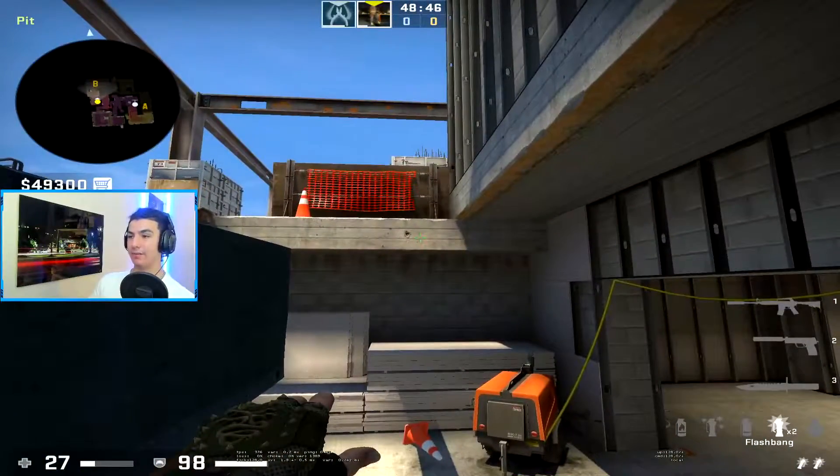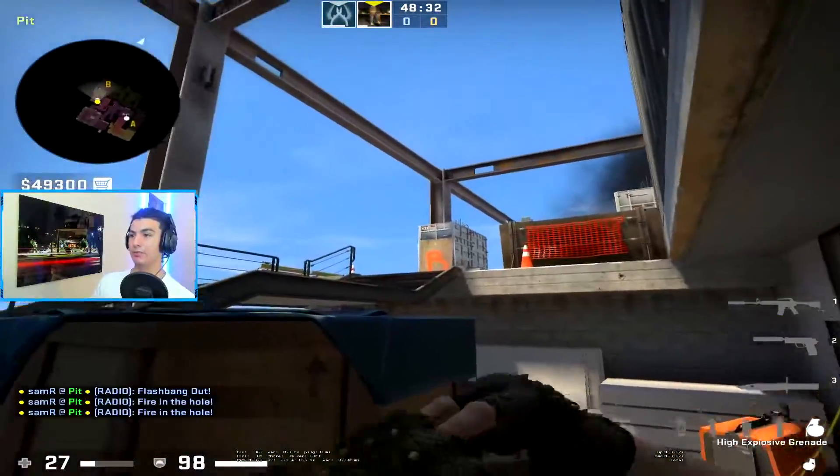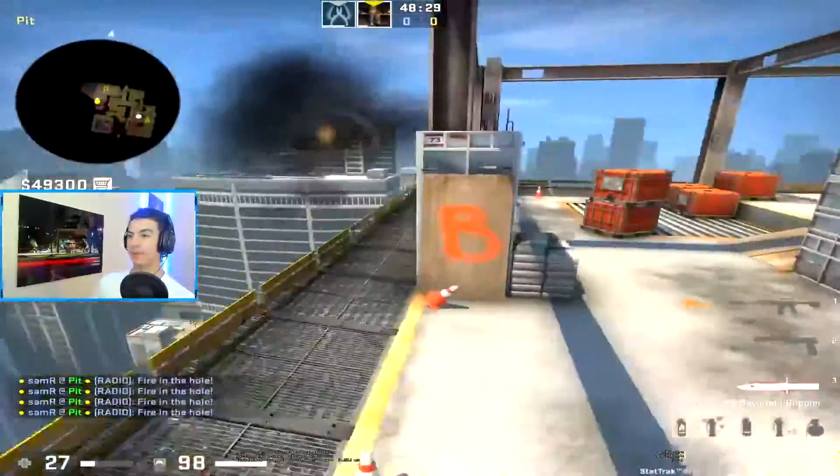To deal with that open area: come here, line up with the box, aim right here, middle mouse jump throw a flash. Pop flash lands right up here. As your boys are running in, just flash behind them.